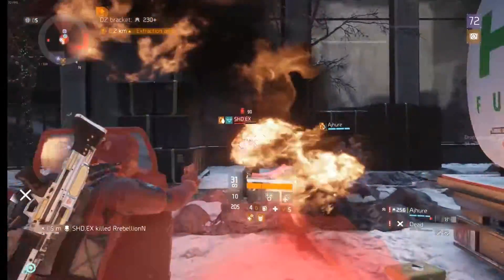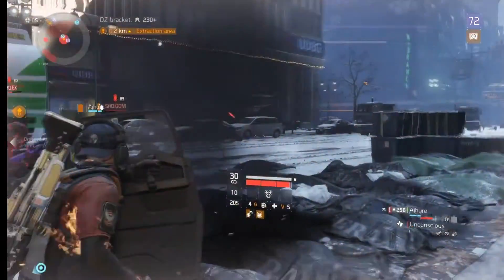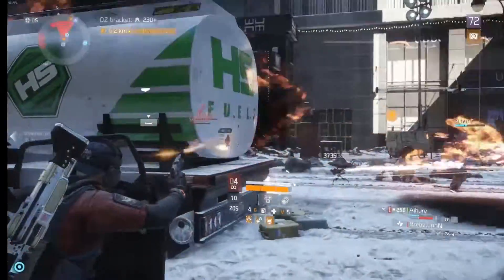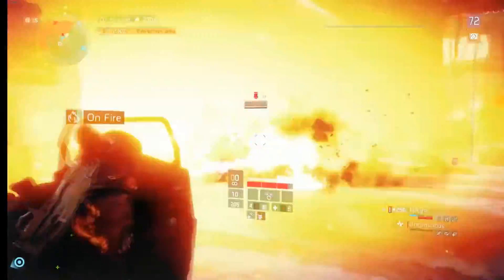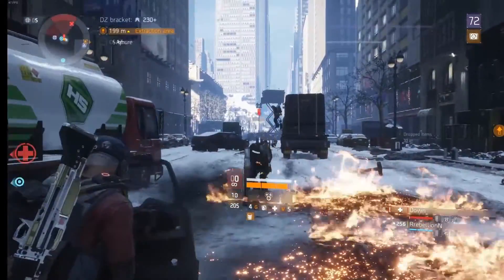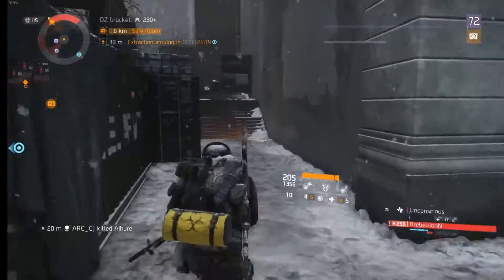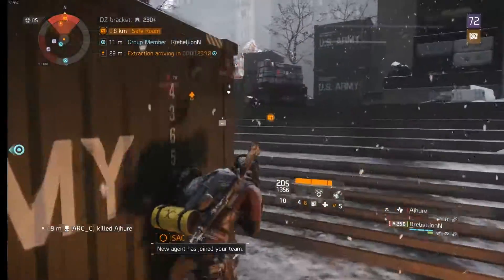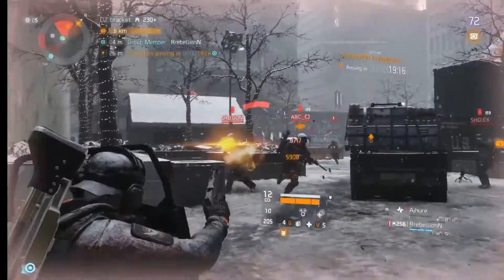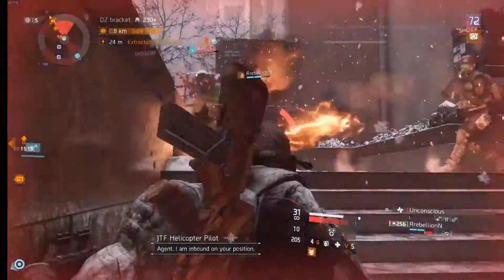Tips for taking down a shield player: the shield player is very slow moving around, and being on fire doesn't help because the shield player cannot shoot while burning. Throwing incendiary grenades on the ground in front of the player and swarming around them from all angles is a great way to take them down. Another way to counter the shield is to take advantage of the fact that the camera angle is poor. If you push the fight into an alley or against a wall, the player will have a hard time landing shots because they can't even see you.